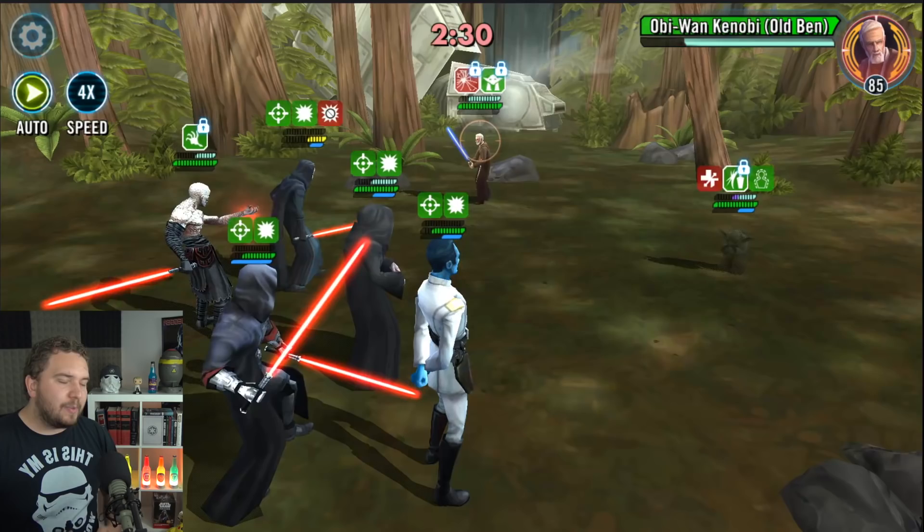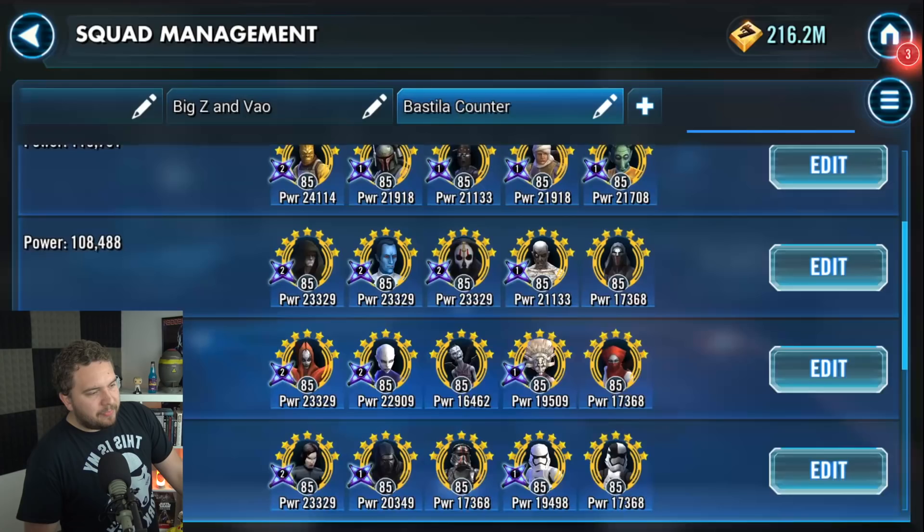Let's keep moving on - I still have a couple more lineups to show you. We're going to rapid fire the last few. Next counter to Bastila are the Nightsisters. It's pretty much a straight auto against Bastila.